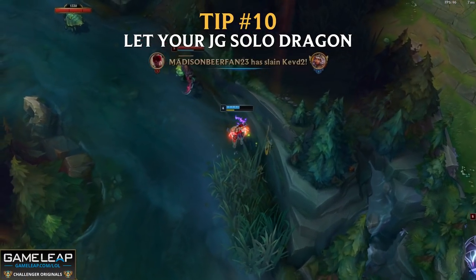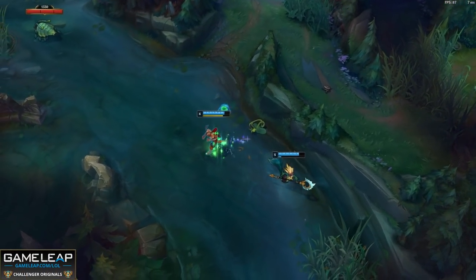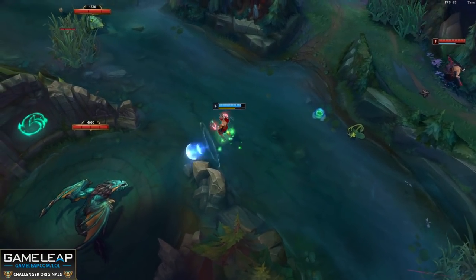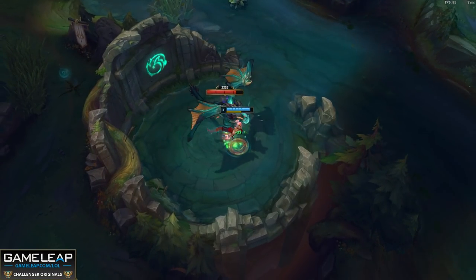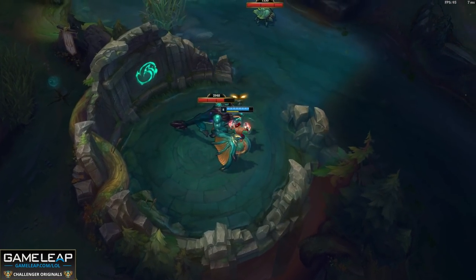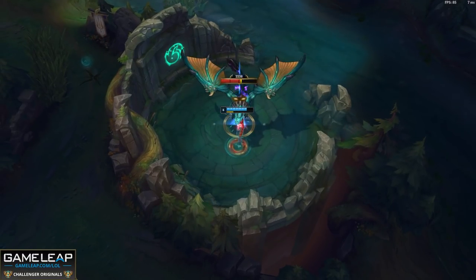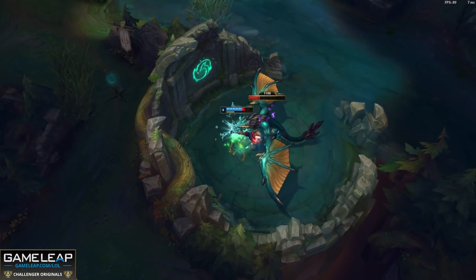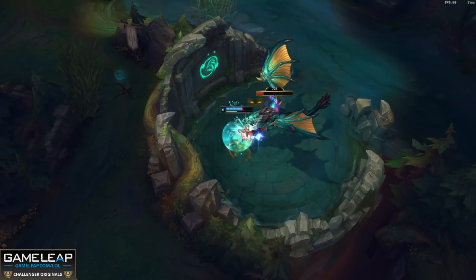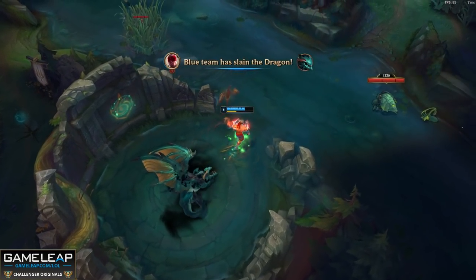Tip number 10: please let your jungler solo dragon, and if you're the jungler, ping your bot lane to go away. The number of times I see an AD carry or support help their jungler who has a free dragon they don't need any help with — it's so inefficient. If one of you can do the dragon, just let them do it. Get some gold and experience elsewhere. Stay in the bot lane, push the wave, get a recall. You don't need to be doing something you don't need to be doing.